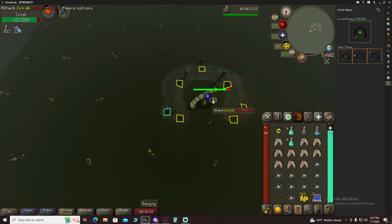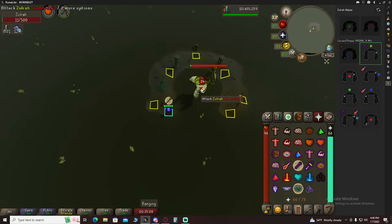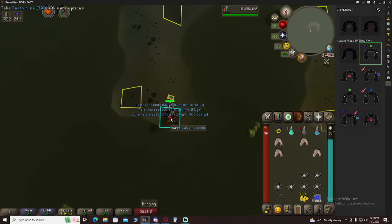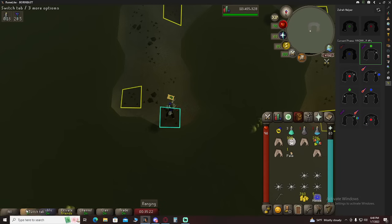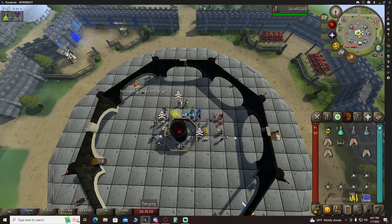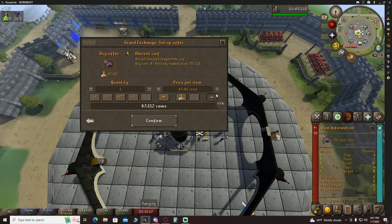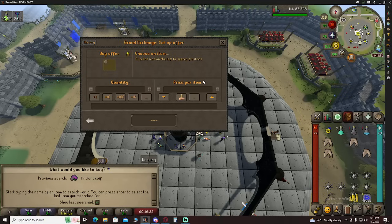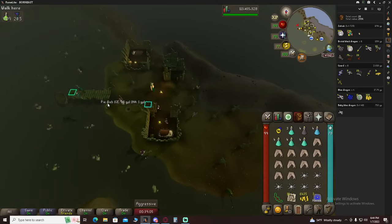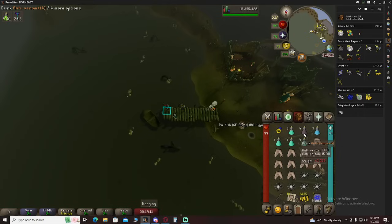It looks like we are indeed hitting, so that's fantastic. Hopefully it gives us a good phase — just going to give us melee. Let's see what we get in the first kill. Doesn't look like a bad kill at all. Back to the GE real quick for some upgrades — I believe this Archer's Helm can go now. We can get ourselves an Ancient Coif. Here we are with the second kill — kill one got us 119k. Hopefully we can beat it in this next one, but that's pretty above average for Zulrah.